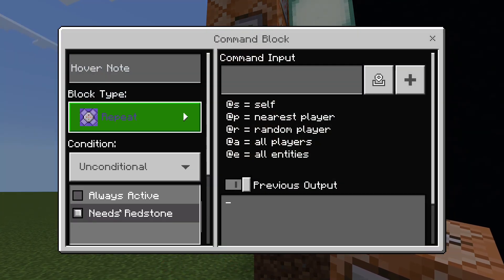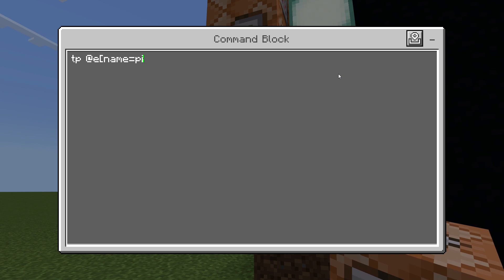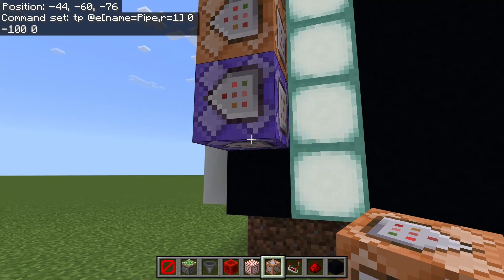On all of them set it to repeat and always active. It's going to be repetitive like before but you're going to put: tp @e name equals pipe, then comma r equals one, then into the void: zero negative 100 zero. I'm going to speed this up but again you can pause.